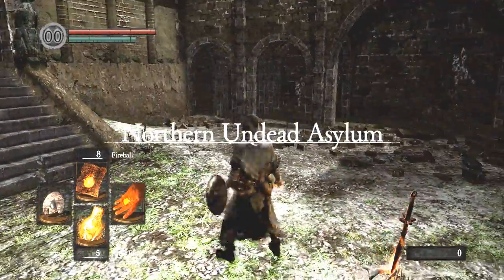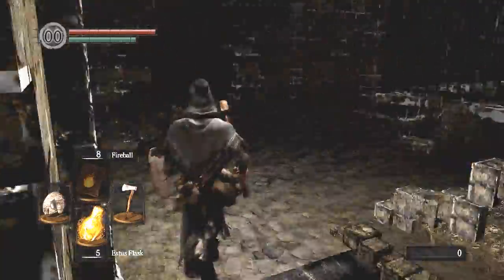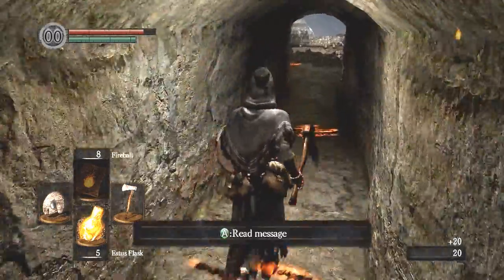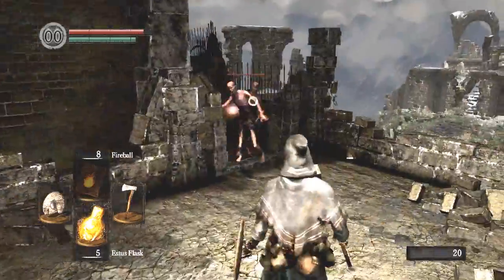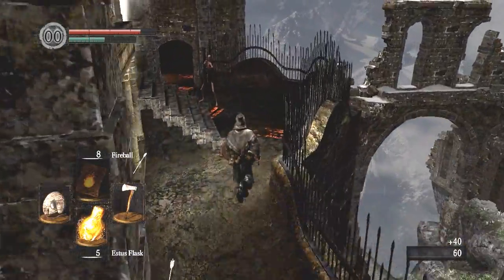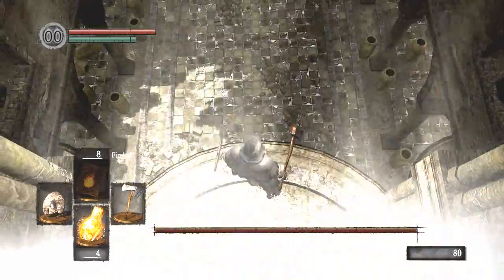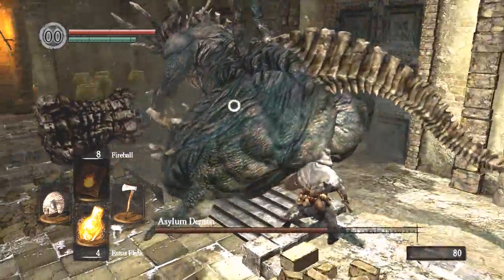Can't believe I just died at the Asylum Demon. So that's why I opened that door earlier — you can't get back in through the other door once that boulder's gone. Did I stop hacking like a crazy person? The big thing with Dark Souls combat: don't get impatient. That is the biggest thing. Getting impatient will get you killed. He's right there again — land on his head. Try again. Try to get and stay behind him this time.